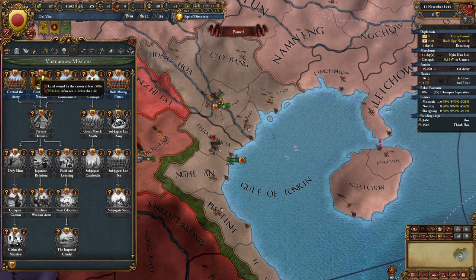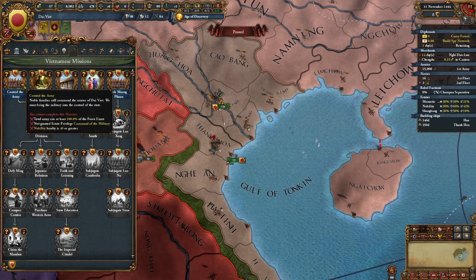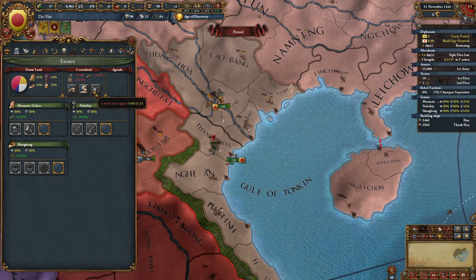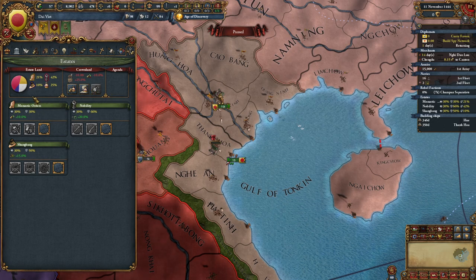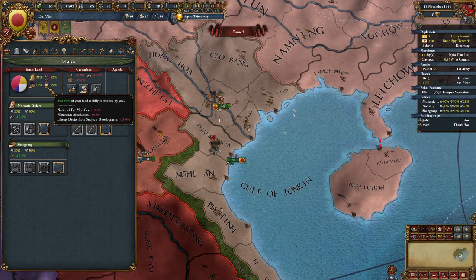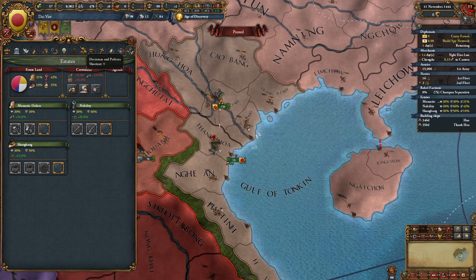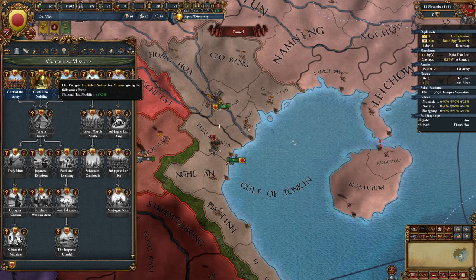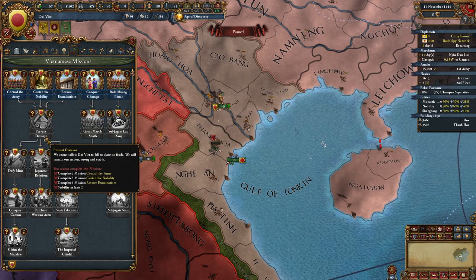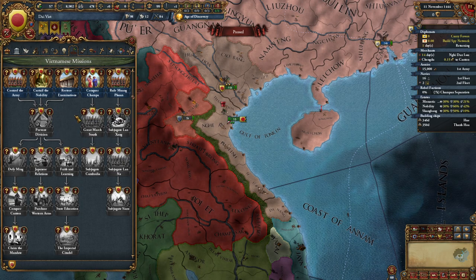The middle mission requires crown land owned at 50% and nobility influence lower than 40. The nobility influence lower than 40 is not an issue especially if you've controlled the army first, but the 50% crown land is really tricky. Basically every five years you'll have the ability to seize land for the crown — you have to do it multiple times unless you develop 5% of your land, which isn't the most reliable method. Once you do that and have their influence below 40, you can pass that mission, get a 15% tax modifier for 20 years, and if you control the army you'll get 5% discipline. Once you've done all that, you can prevent the division of the Dai Viet and you'll also get negative 10% stability cost for the rest of the game.